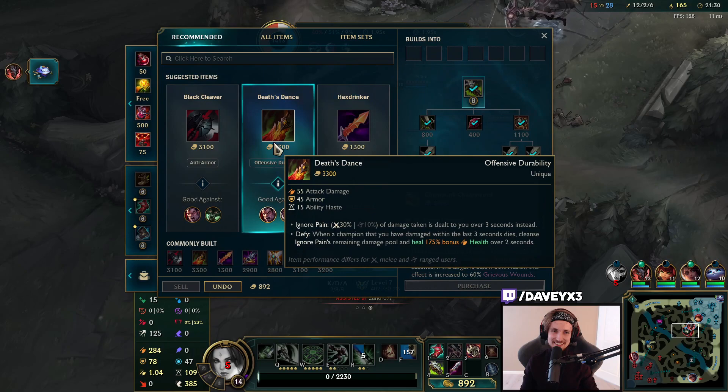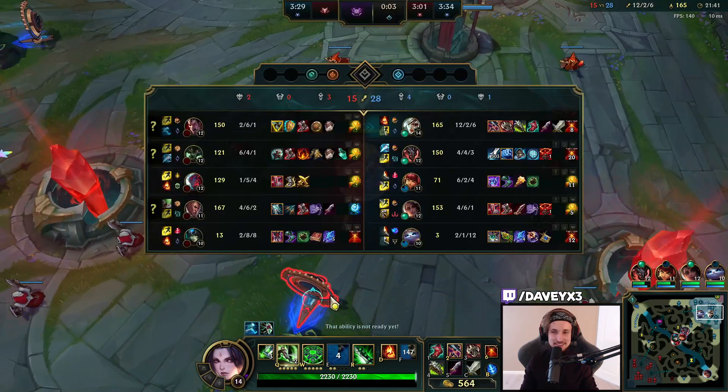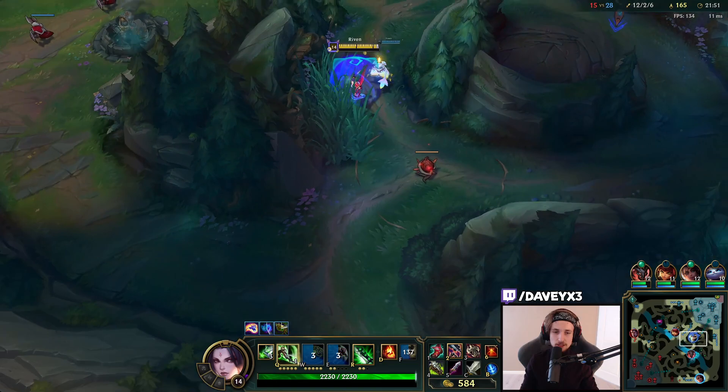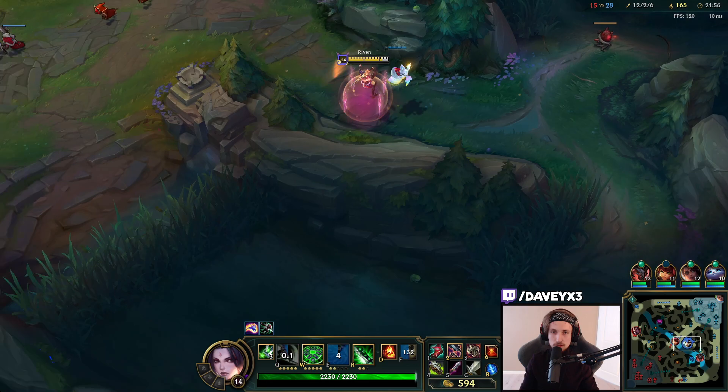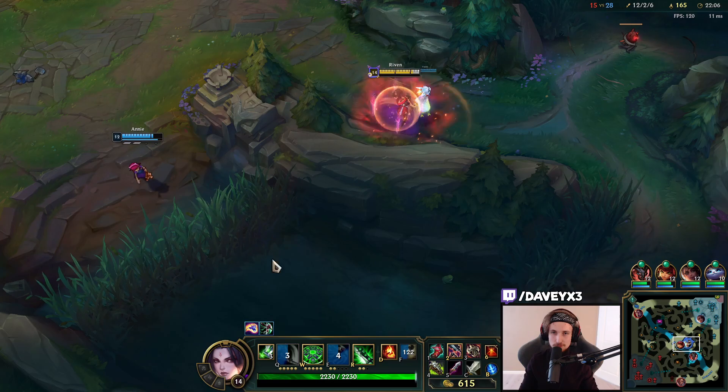I'm going to go dead stance - I need healing. If we get kills we can heal off of them. I'll get that Yuumi - it's been a long time since we actually had a Yuumi on Riven. Come on, one more try.